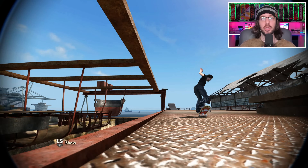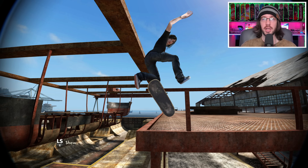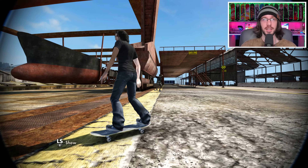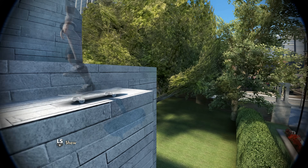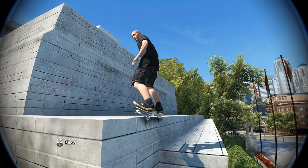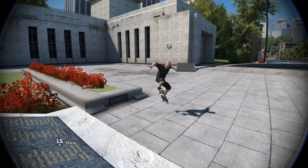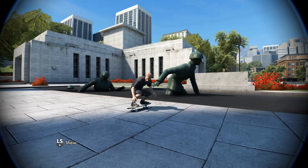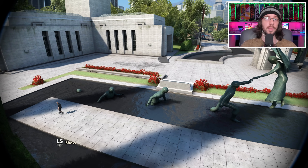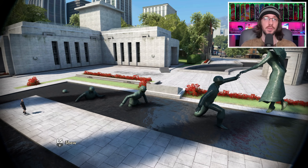In today's Skate 3 video, we're going to be looking at a few different challenges. In one challenge, we're going to be trying to do a hippie flip to grind on an ungrindable ledge at the dry docks. But to kick off today's video, we're at Memorial Park with the Skate Ambassador and we're going to be trying to do a few different tricks here.